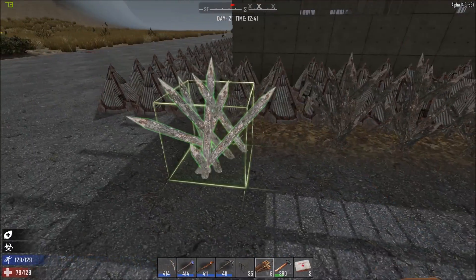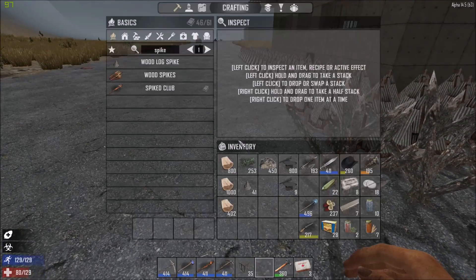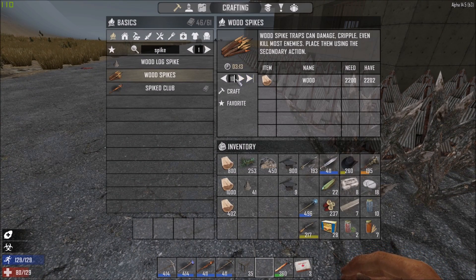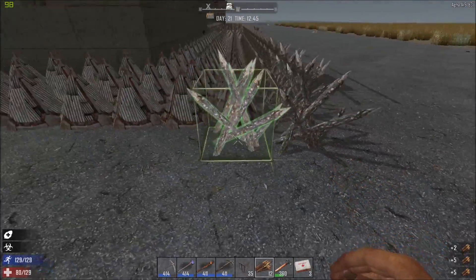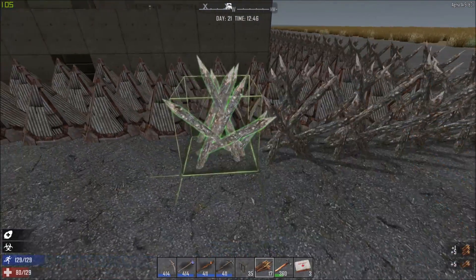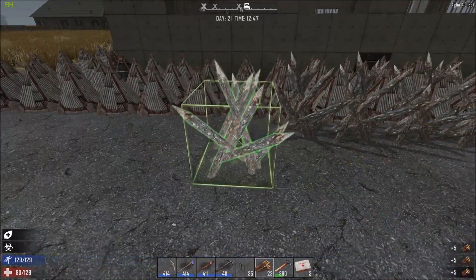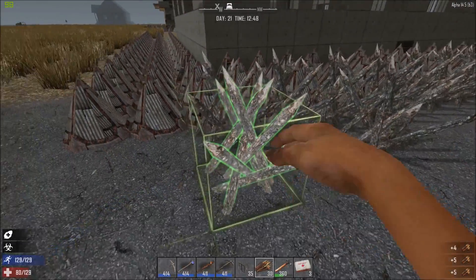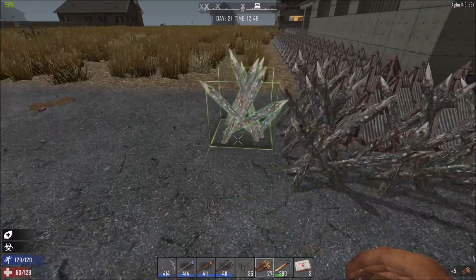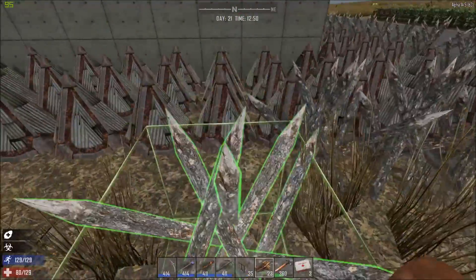Yeah, pretty far underground with it — I've dug quite a way. I found a vein and I just kept going. I actually got myself lost at one point within the mine. I had to end up putting a block up to show me which was the exit out. That's the only problem when you just keep mining — you can get yourself turned around and then get lost.